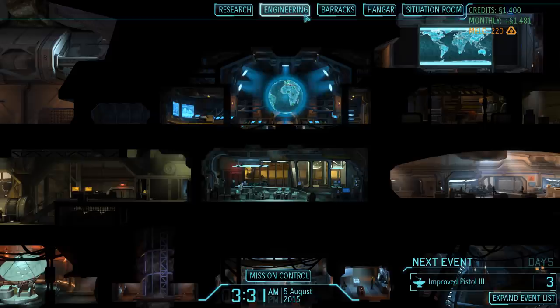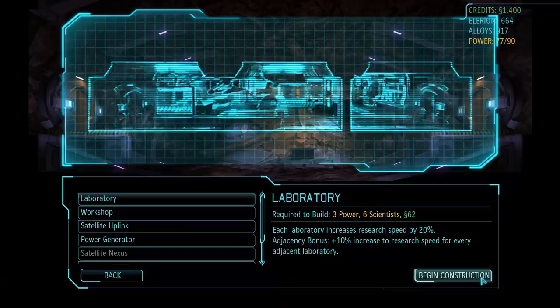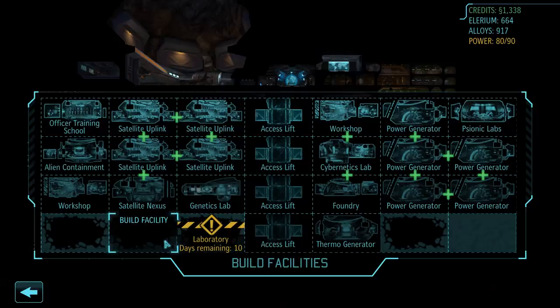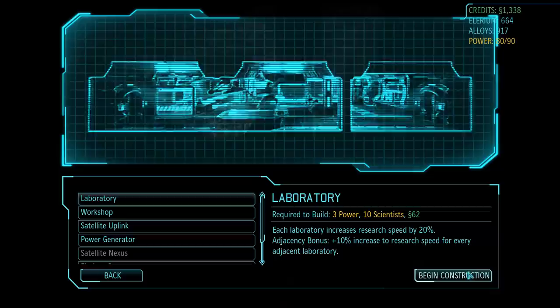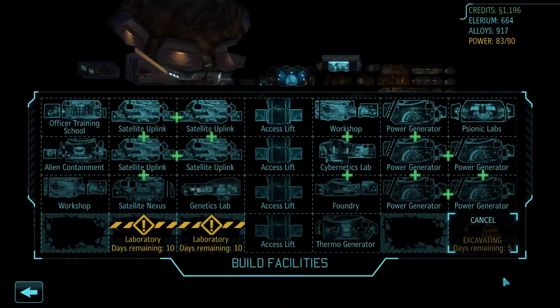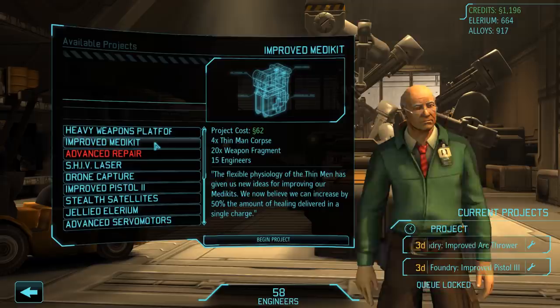Let's start today's episode off by building a new facility. Believe it or not, we still have not yet built a single laboratory - a facility available from the very beginning of the game. For 62 credits and 3 units of power it provides a 20% increase to research speed, taking 10 days to construct. We will actually build a second laboratory right next to the first one, so with the two facilities adjacent we get another 10% increase, giving us a total bonus of 50% in 10 days. We also have space to excavate that last building spot.